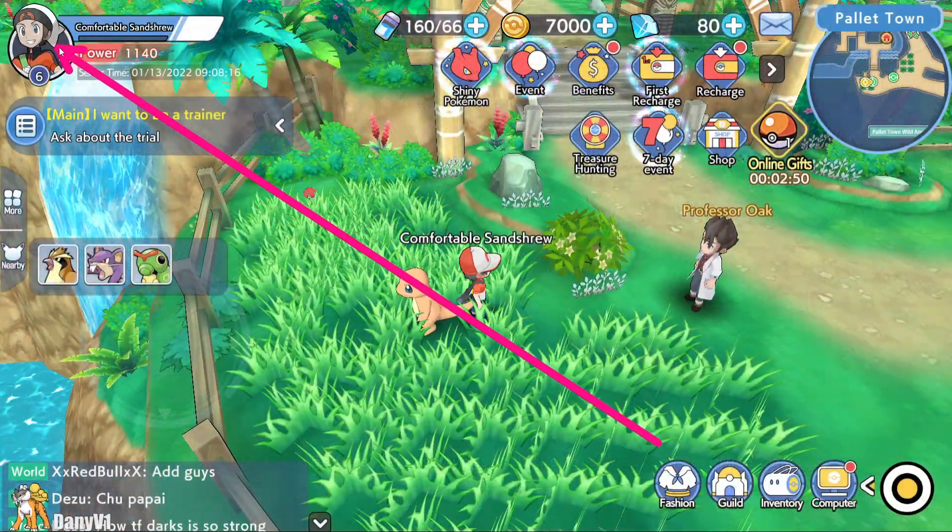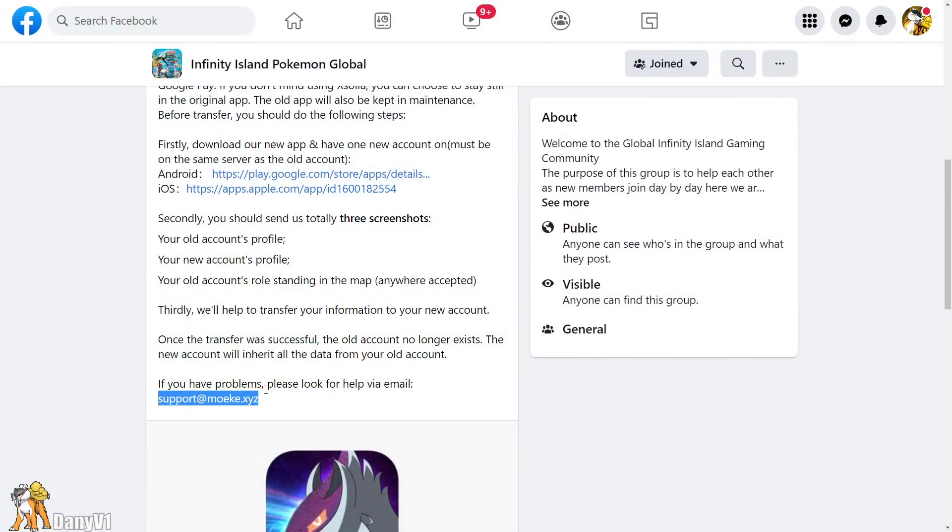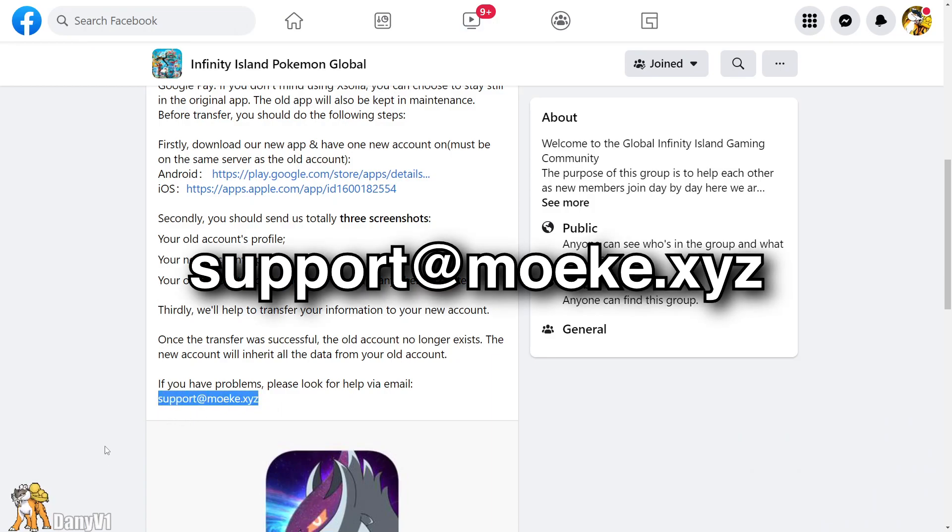Now I'm able to click on my character. Click on your character and you will be sent to this screen here. This is exactly what you want.